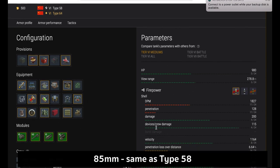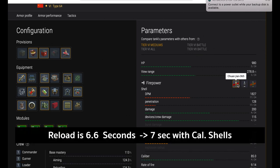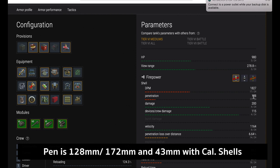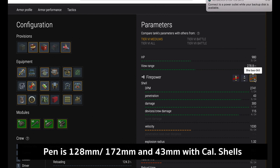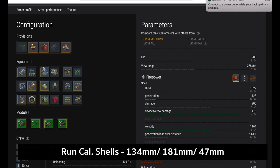It has an 85mm gun, basically the same as the Type 58. If you've played the Type 58, you'll be familiar with it. Reload is 6.6 seconds, going out to 7 seconds if you run Calibrated Shells. Pen numbers are 128mm with AP, 172mm with APCR, and 43mm with HE. With Calibrated Shells that goes up to 134, 181, and 47mm respectively.